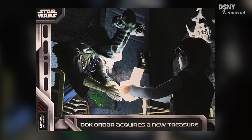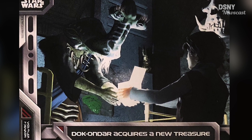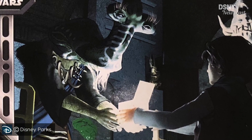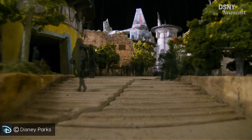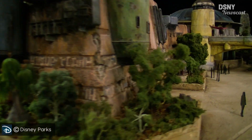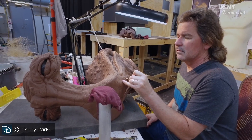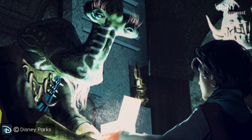In this next scene, we can see the character Doc Ondar receiving an item from a guest within Galaxy's Edge. We don't know exactly how this character will play into the story experience within the new land, as we're still yet to receive official details. But we do know this scene will definitely take place within Star Wars Galaxy's Edge, and you will be able to interact with this alien species, as we've seen Imagineering working on this character's head sculpt ever since early 2017. Doc Ondar will clearly play a big role within the new land.